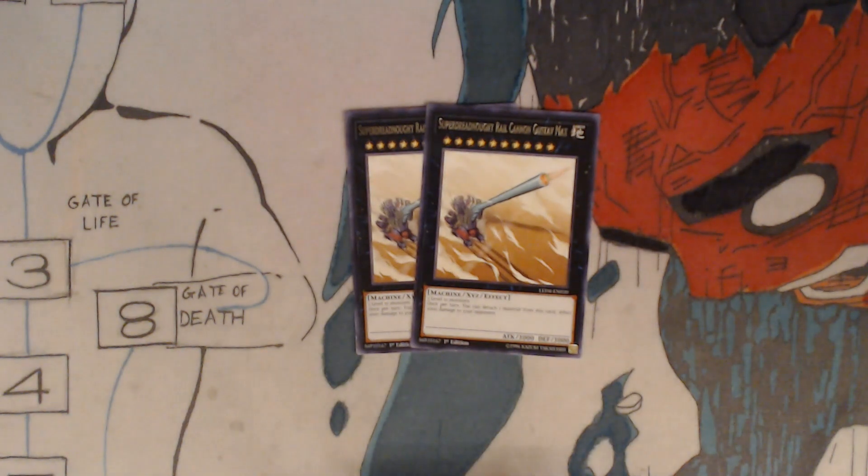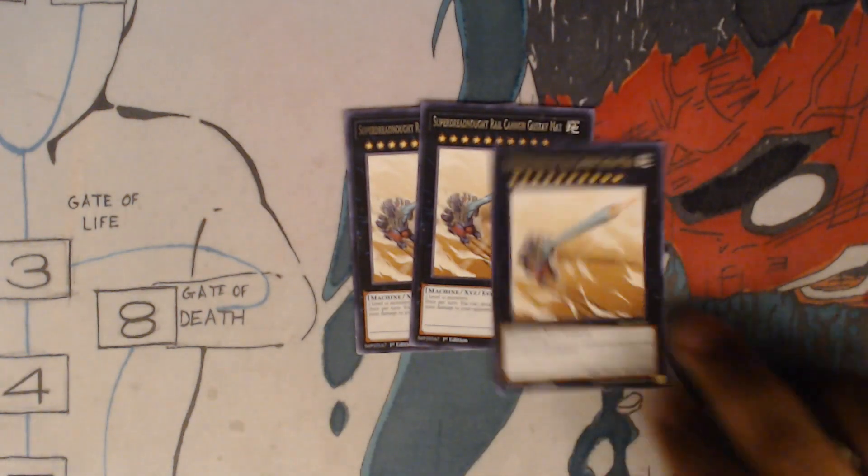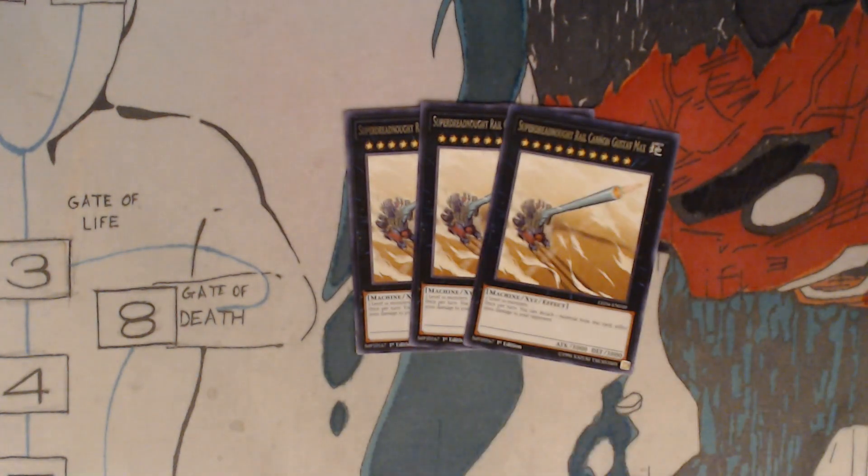You got three Super Dreadnought Rail Cannon Gustav Max — honestly, the heart and soul of the deck. Requires two level 10 monsters. Once per turn, you can detach one material from this card and inflict 2,000 points of damage to your opponent.